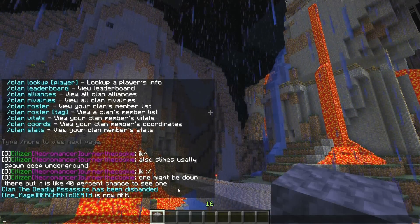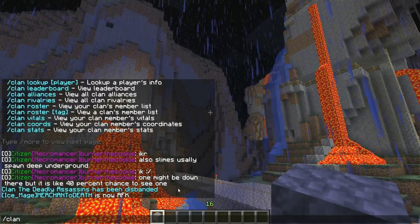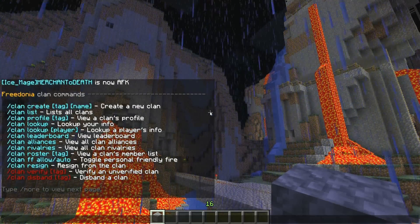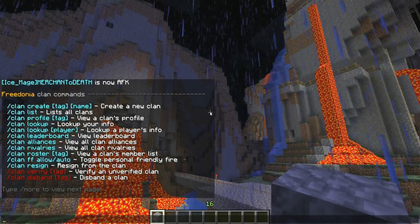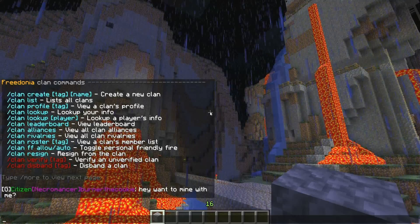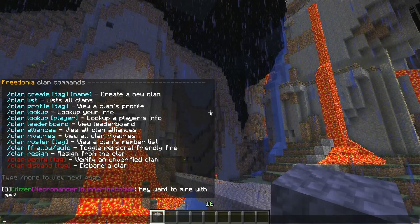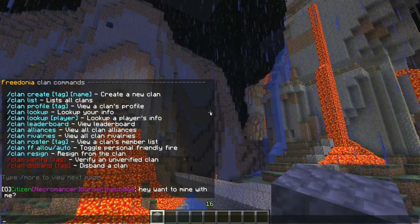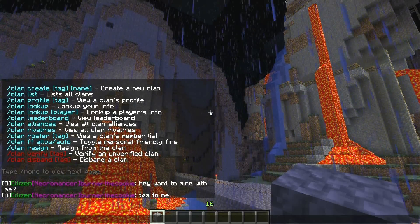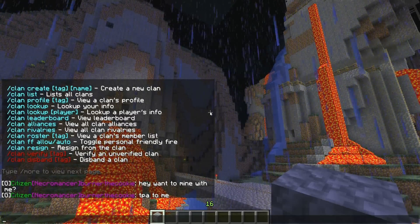Hey guys, Merchant here. I'm going to show you how to make a clan in the Simple Clans plugin and how to work with color codes for the tags. This is really hard to explain in game because I can't show you the command you want for the color you want for a tag — if I use the color codes in game, it automatically just makes things colored and then you can't see the code I'm trying to show you. It's complicated.